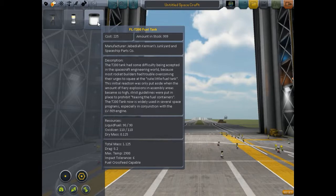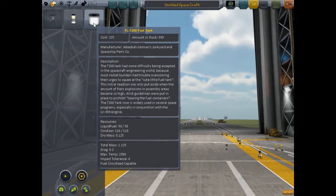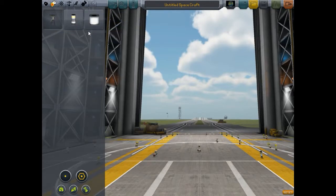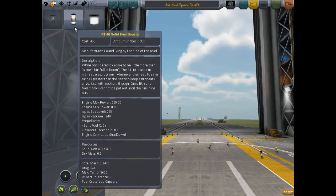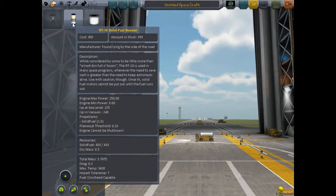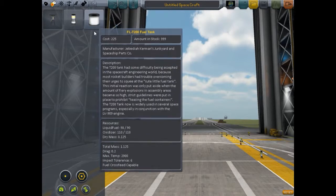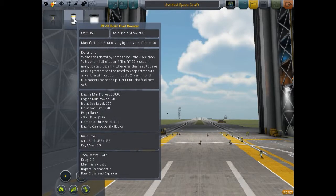If you're going to use a liquid fuel tank, you have to have an engine to provide thrust - these engines use the fuel from the tank. But if you're using a solid fuel booster, you do not need an engine; it has its own engine built in. It is best to use solid fuel boosters to get out of the initial portion of the atmosphere to overcome the near-ground gravity. When you get into space you'll want the liquid tanks and engines because you can control the throttle. With solid boosters, once you fire them that's it - you cannot shut them off; they go until they're dead.